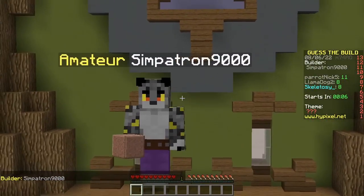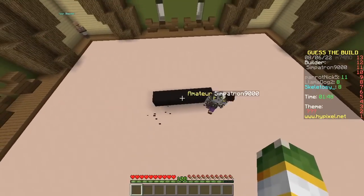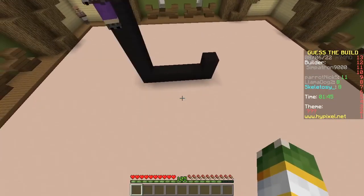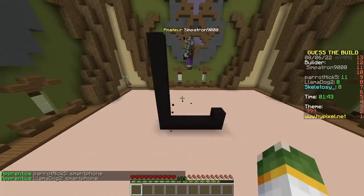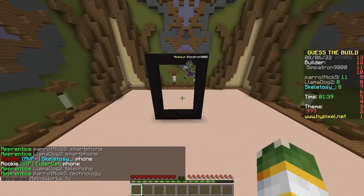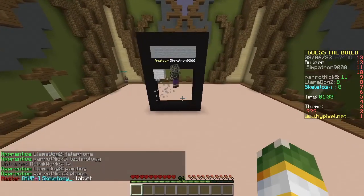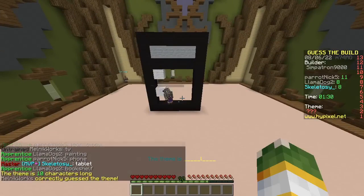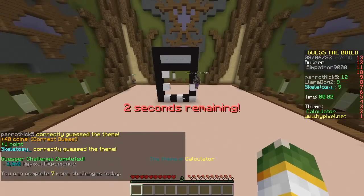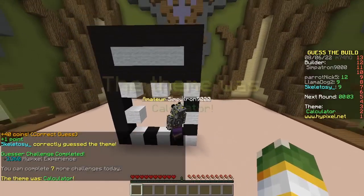Next builder, Simpatron 9000. And he's a furry. Black wool and grey wool. They're going up. Smartphone. It's a phone. Nope. It's a telephone. Nope. A painting. It's a phone. What is that? Bookshelf. What the... Calculator. So frustrating when you know that it's some kind of technology, just not which one.